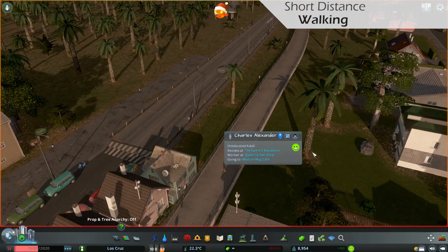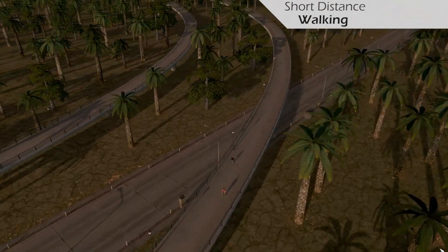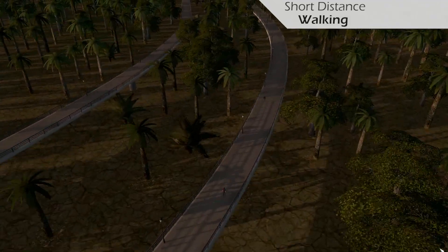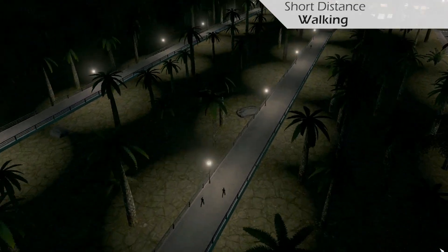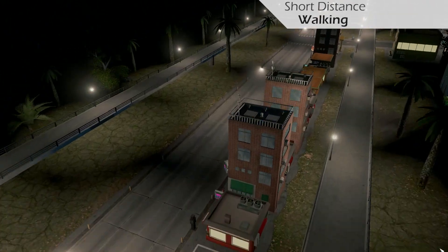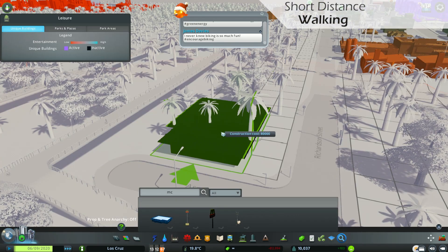Yes, you read that right — walking. For some reason, sims tend to walk ridiculous distances when you provide paths around the city. Or maybe it's just me that can't understand why you would do that. But then again, sims also have no problem waiting at overcrowded bus stations for days and days. Strange folks. I built this little village here to demonstrate what sims are willing to walk, and for such distances, you might want to provide your sims with some food on the way.